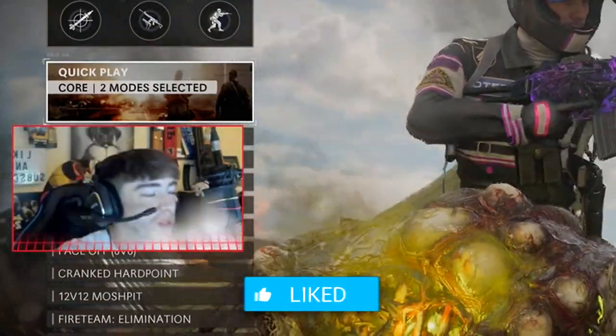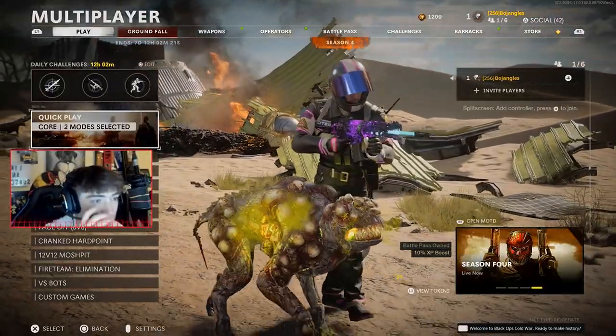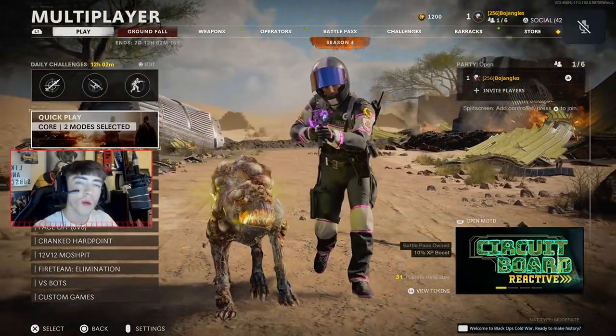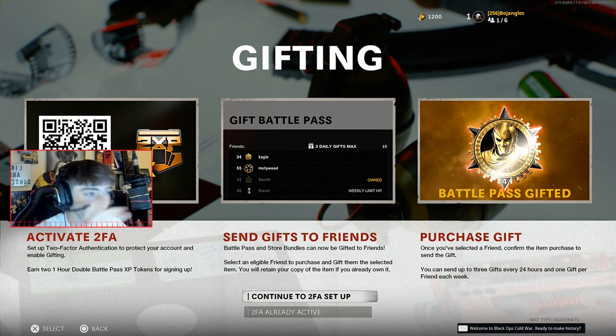Welcome back to the Black Ops Cold War Season 4 video. I'm excited — today we're gonna check out one of the brand new weapons, the brand new nail gun. It's gonna be insane. We're gonna hop in a game and try to drop a nuclear. I'm so excited about Season 4. There are so many new weapons, so much to unlock, and Hijacked is back.